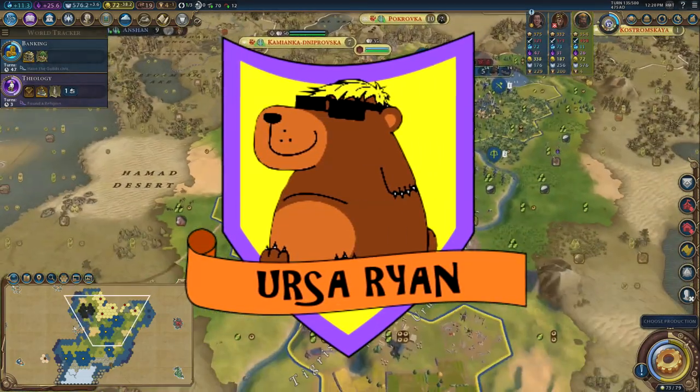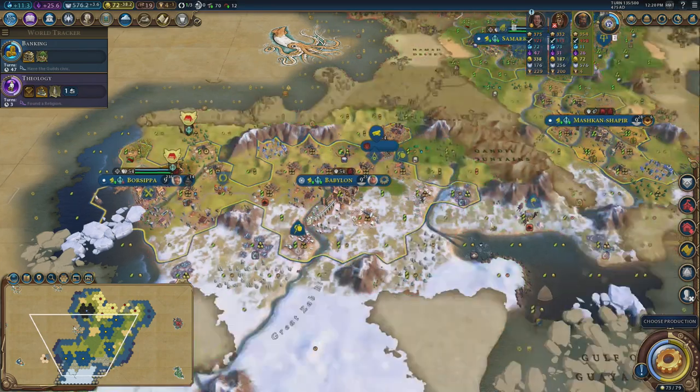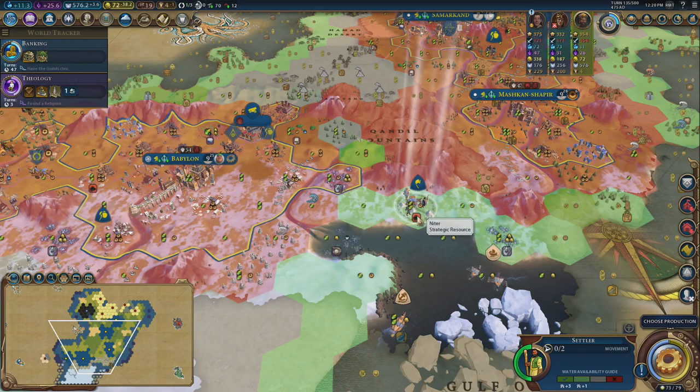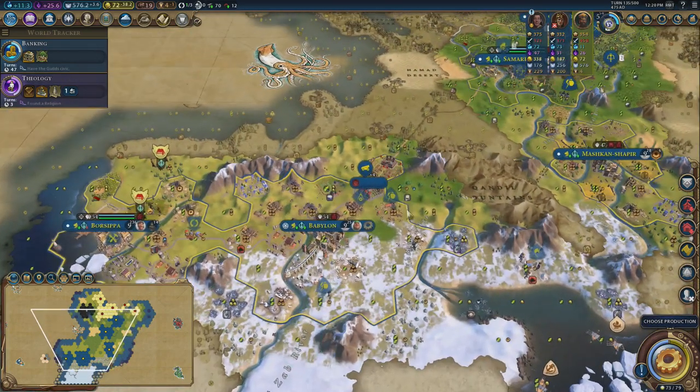I'm finally building bombards — it took a little while but we got there. I was mainly collecting niter, which was the problem. I'm actually going to settle a city down here to have another coastal city, but also because I want to work the niter immediately, so that'll be quite nice.